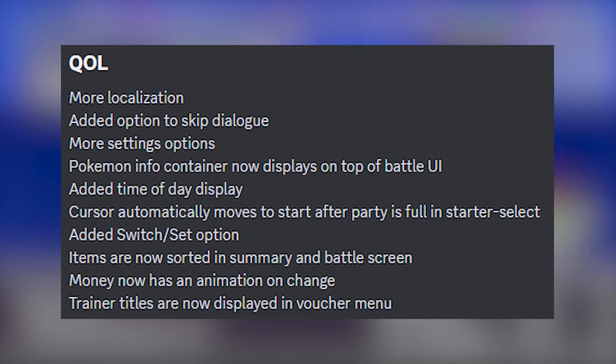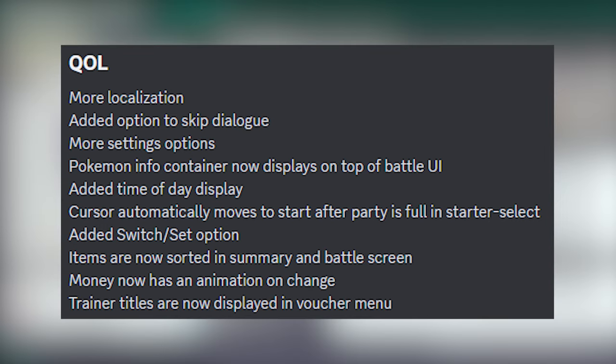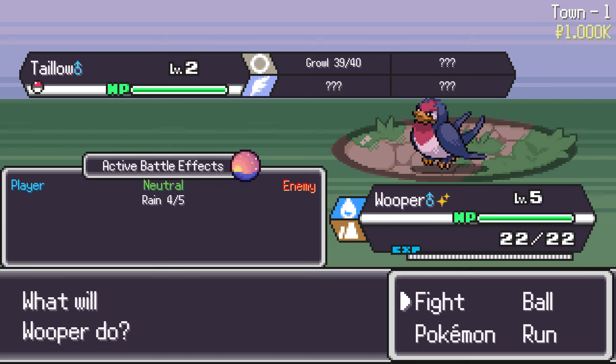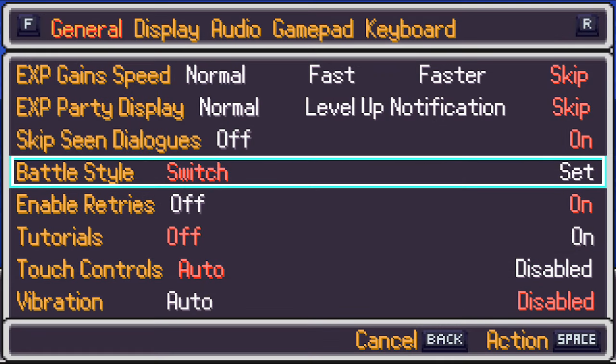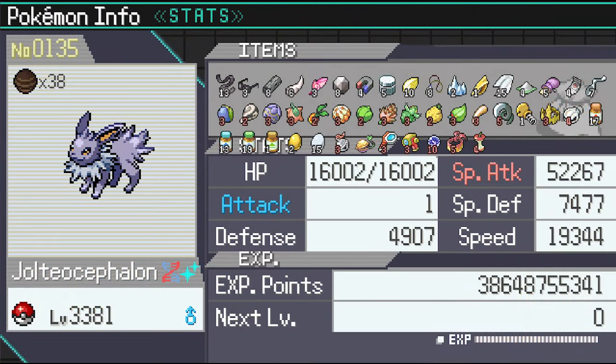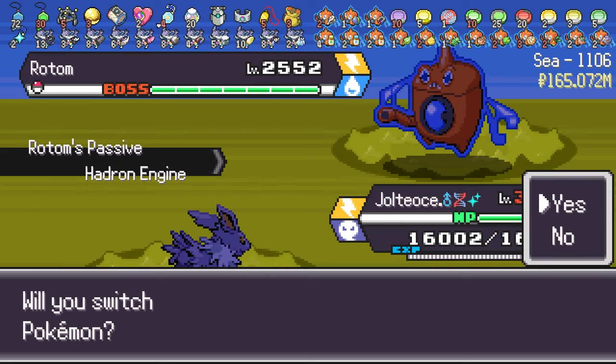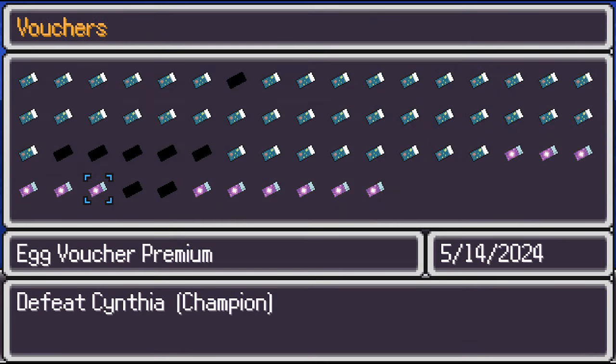Finally, Quality of Life changes. We have more localization, an option to skip dialogue which is good for speedrunners, and a reworked game settings menu. Pokémon Info container now displays on top of Battle UI. Time of day display added in the arena layout at the bottom left. Cursor automatically moves to start after party is full in starter select. Added switch/set option, which removes the 'would you like to change?' prompt against wild Pokémon but does not change anything against trainers in Classic. Items are now sorted in the summary battle screen so you can quickly see what you are missing. The money display now has an animation — red when you lose money and green when you gain. Trainer titles are now displayed in the Voucher menu, showing whether the trainer is a Champion, Elite Four, or Gym Leader.